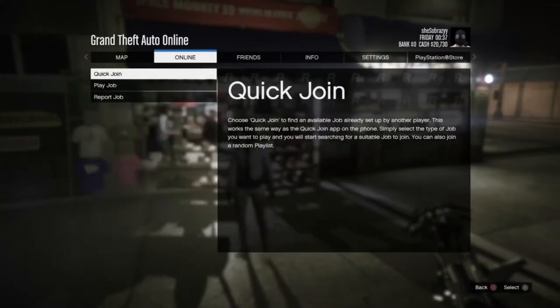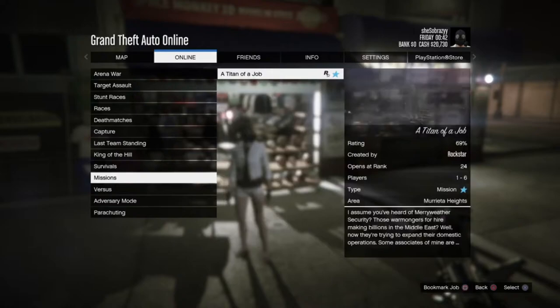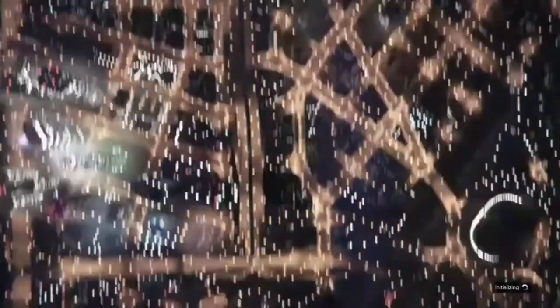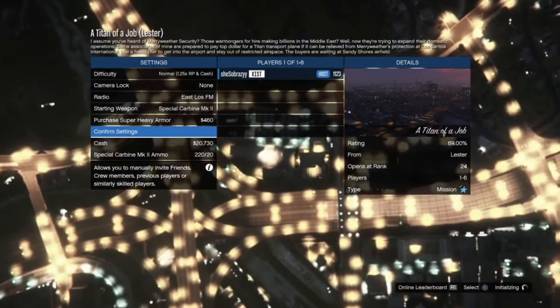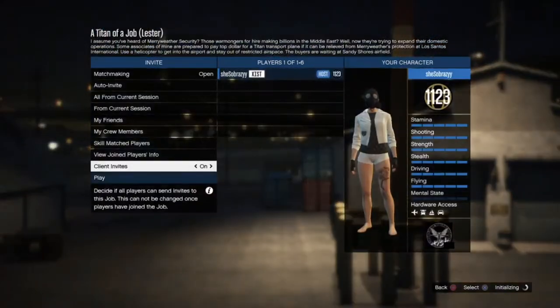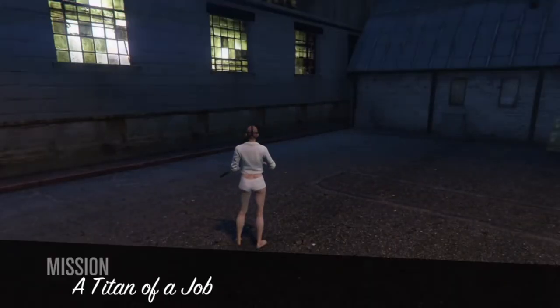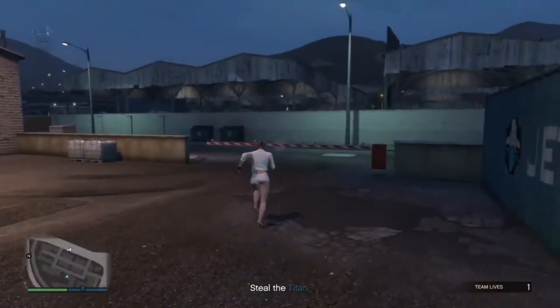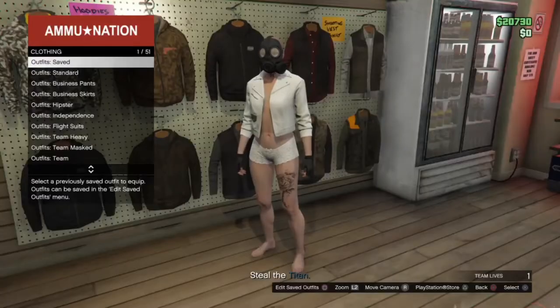Next we're going to go to online and start up a job called Titan of a Job. Once this mission has started you'll see that your top underneath did disappear and now you have no top. Go ahead and save this outfit in your first slot.